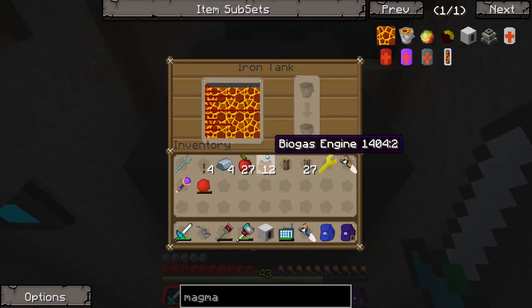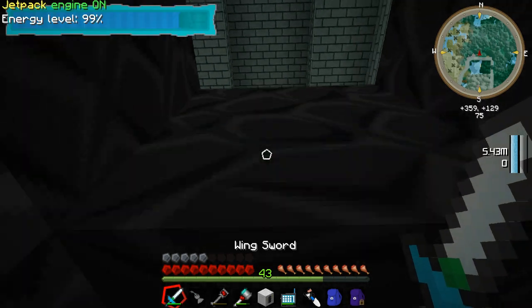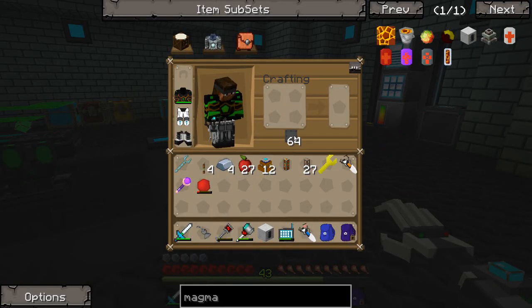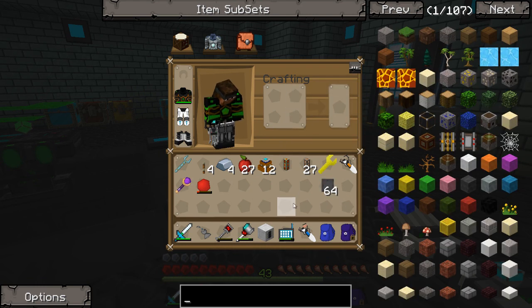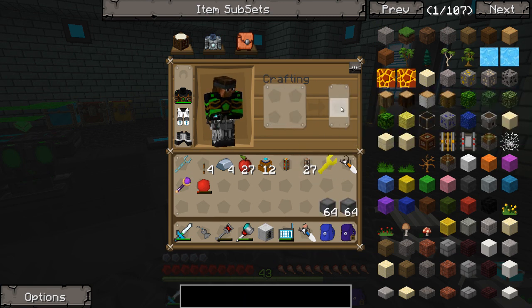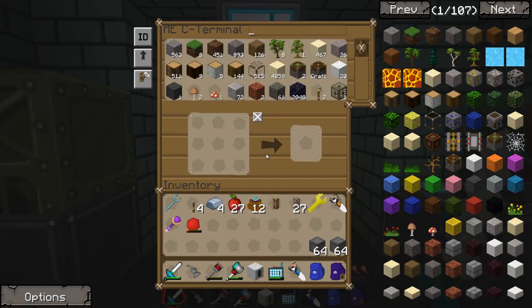I do want to switch this tank out, which means we're going to be losing all of this lava. I want to switch this out for a steel tank, probably around the same size as well. Let's make sure we don't mess this up because doing it this way makes a high-pressure boiler tank, which we'll probably be making at some point later - but not right now. What I want are steel tank walls. That's probably more than enough for what I need, and I'll probably need some valves and gauges.